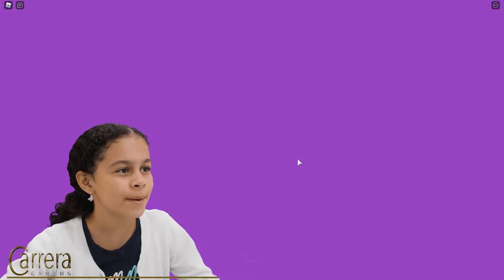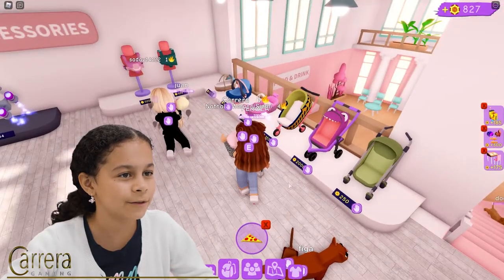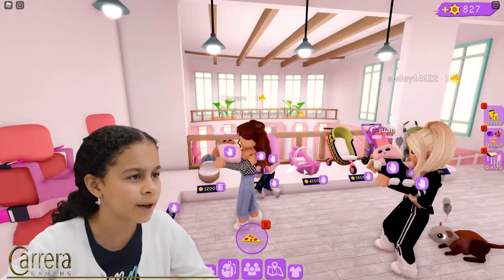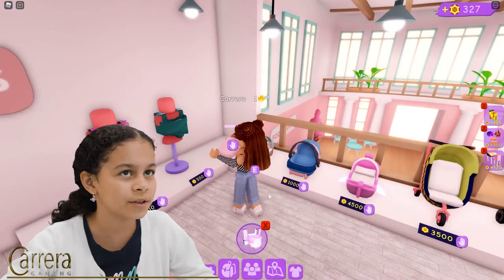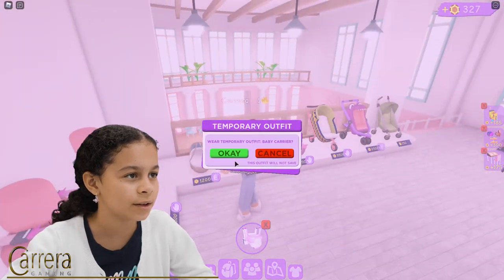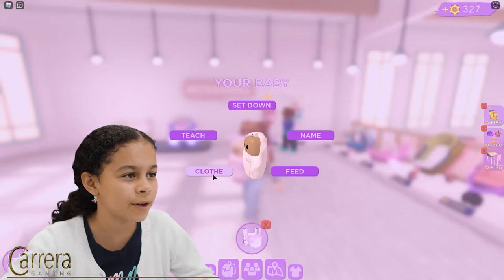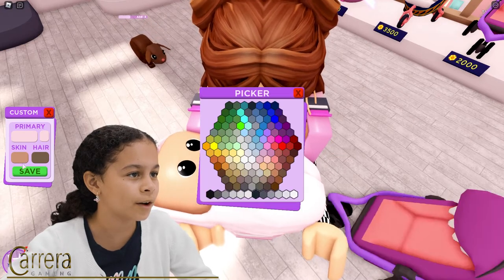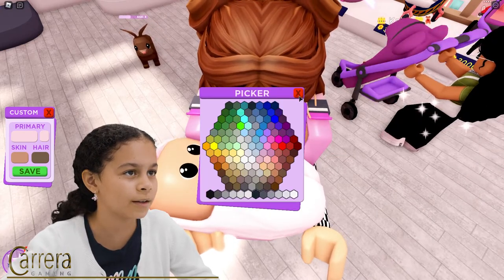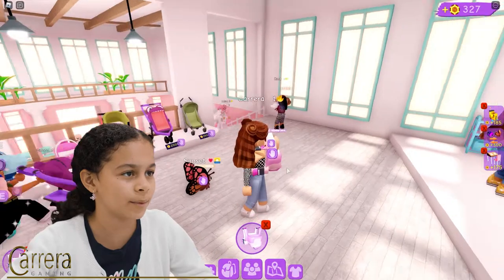There's an adoption center — maybe I should buy some stuff for my baby. We have some strollers. I can get this one, so I'm going to purchase it so I won't have to always hold the baby. Wear a temporary outfit for baby. There we go — a little in my arms. I want to see... can I change the clothing? Hair — it could be a dark color. Hair picker. It's dark color — awesome, there we go!